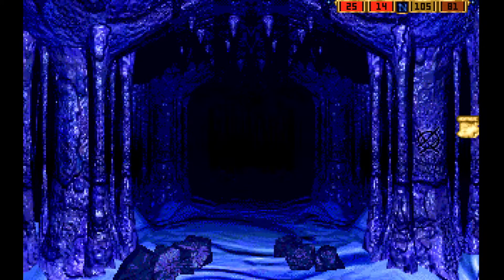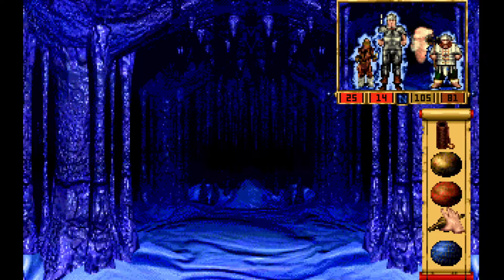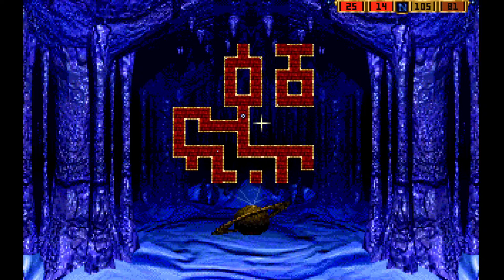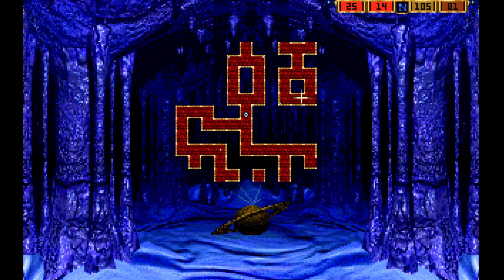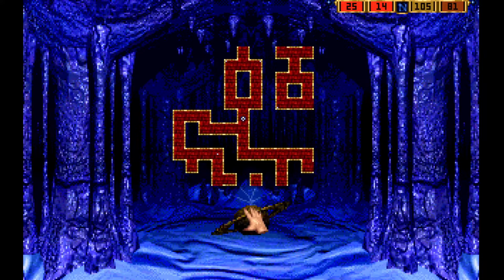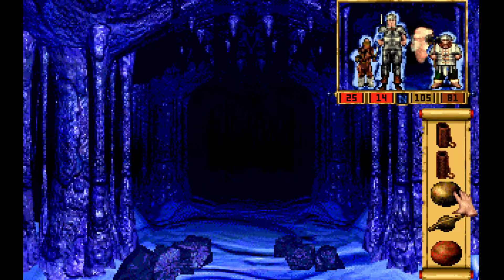And it's just a shortcut into her little lair. Rather than going around through the ice shirga village, you can see here's that little grid area where that boss fight is. So it's a shortcut in and out of there.